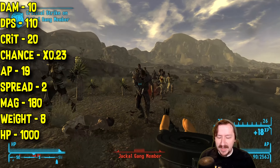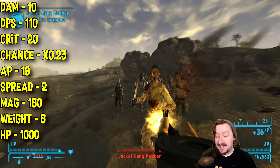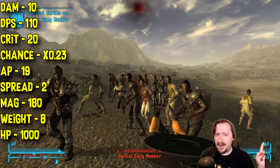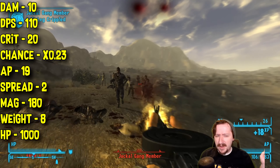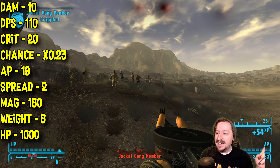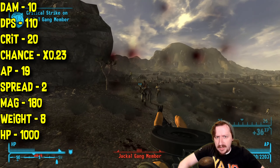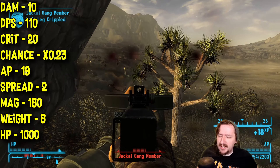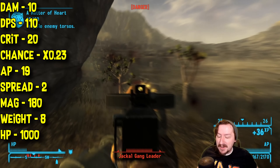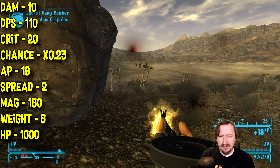The Silent .22 does 10 damage per shot — very low damage as you'd expect for a .22 — but it has 110 damage per second, so the DPS is really high. This weapon also does 20 crit damage, which is unusual since it actually does more damage with crits than with regular shots. However, this is a submachine gun, so its crit chance is very low at 0.23 — actually a lot higher than other SMGs, but still very inconsistent for hitting crits. Building for crits on a submachine gun build doesn't really make a lot of sense anyway.